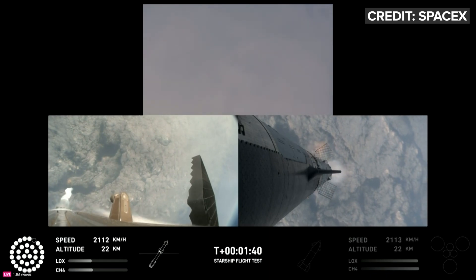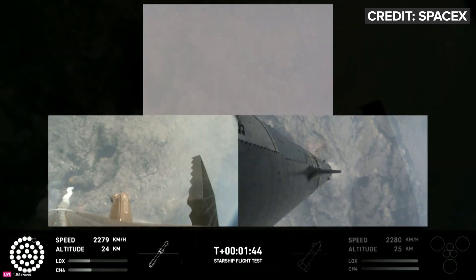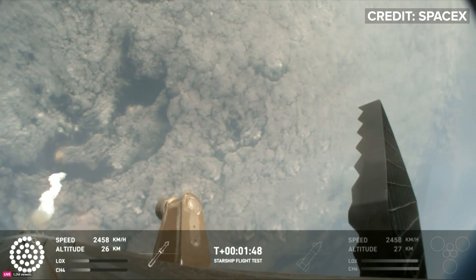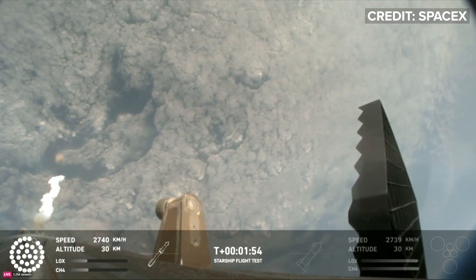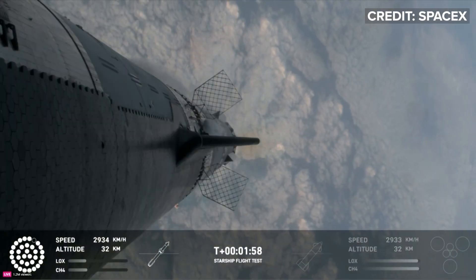Once we get to hot staging, a lot of things happen all at once simultaneously. We're going to light the engines on the ship, starting with the RVac first, then the three center sea-level engines, before separation. All of that exhaust gets plumed out the side of the hot stage ring, and then the ship will separate itself.